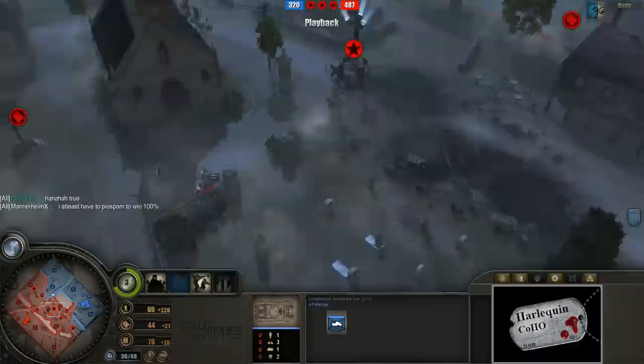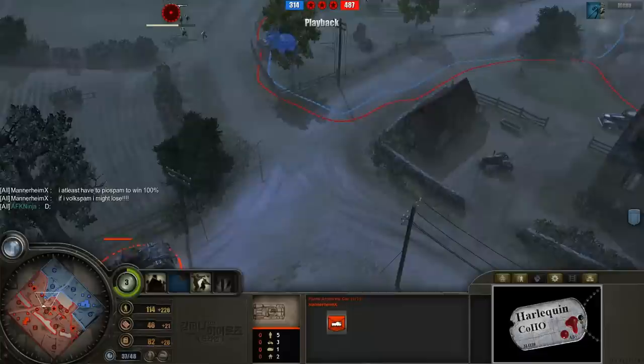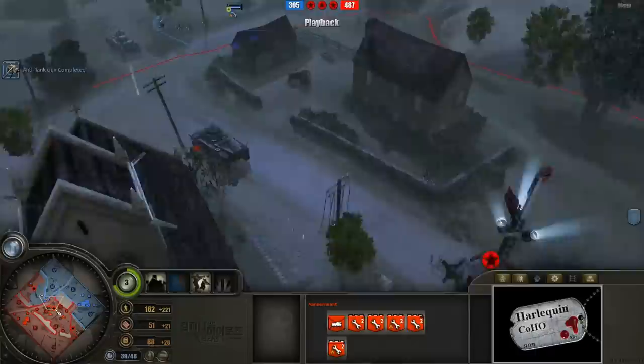He's coming around to threaten a flank or dive deeper into Mannerheim's territory. A Puma Armored Car is coming up and will catch wind of this. These Riflemen are capping that point — the Puma is focusing the Riflemen and kind of ignoring the Greyhound for now. It looks like he is rallying all of his troops, and Mannerheim X is going to respond to the threat in time.